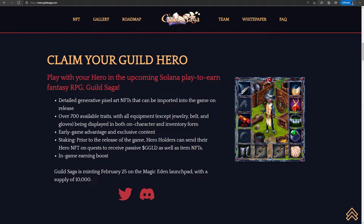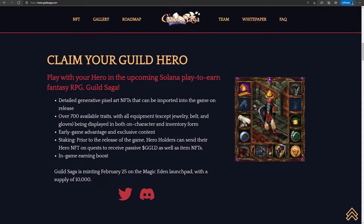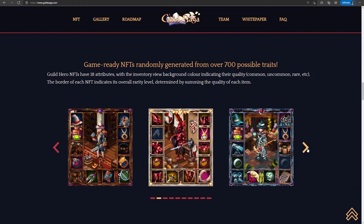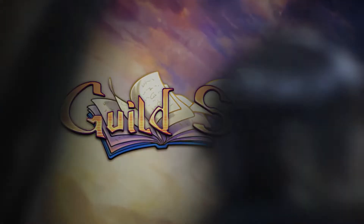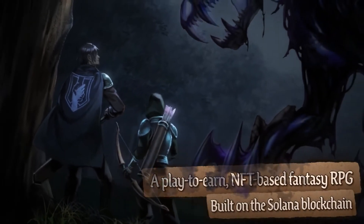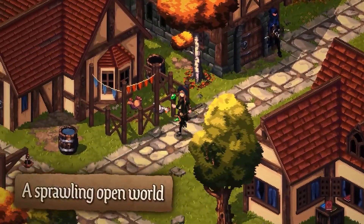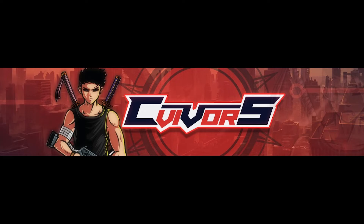Their NFTs will be minting on February 25th, so you can mark that on your calendars now. The mint price will be 1.5 SOL per guild hero, regardless of whether you are whitelisted or not. Personally, I will be looking into getting a few for myself since I am pretty bullish on this game. What do you think about Guild Saga? Are you looking to get some guild heroes of your own? Let me know in the comments! And if you want to talk more about other crypto games, you can join our Discord over at Survivors, where we have friendly people all willing to share their experiences. That's it for today — see you next video!